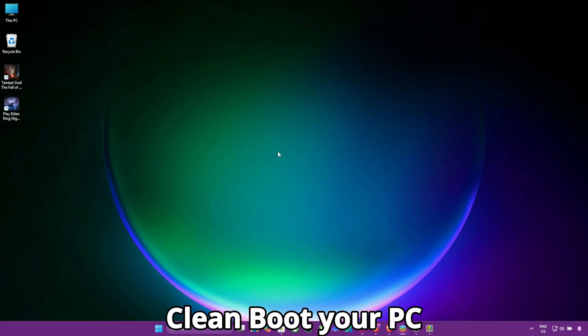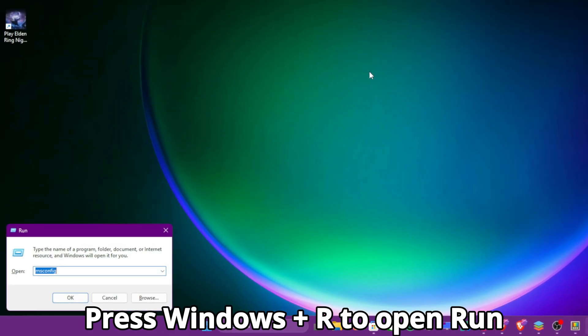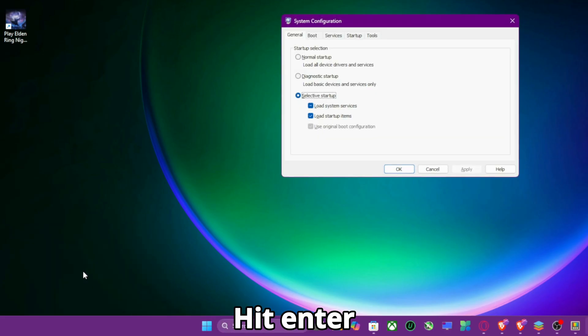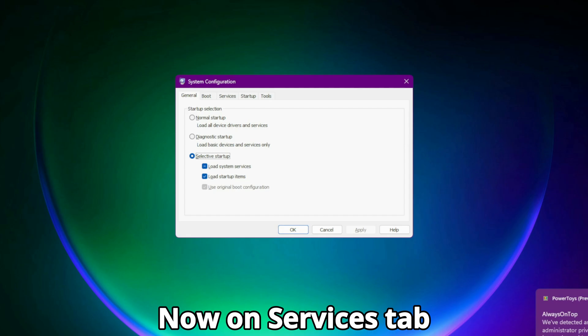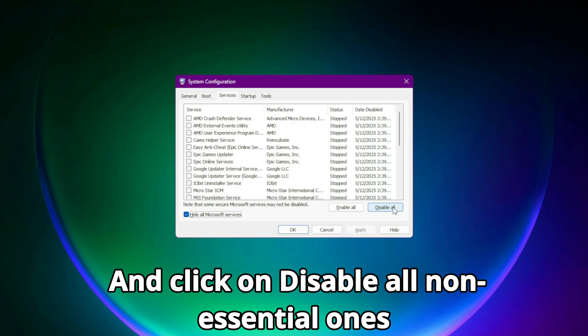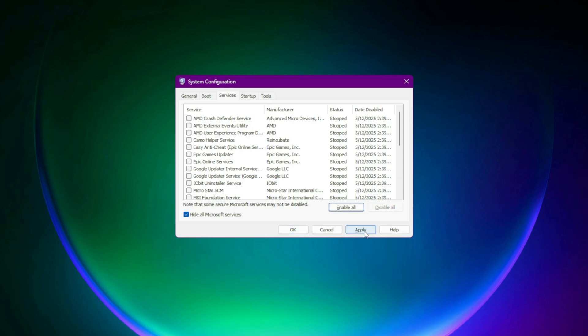3. Clean Boot Your PC: Press Windows + R to open Run, type msconfig, and hit Enter. On the Services tab, check the box to Hide Microsoft Services, and click Disable All non-essential ones. Then click Apply and OK. This will properly clean your PC.